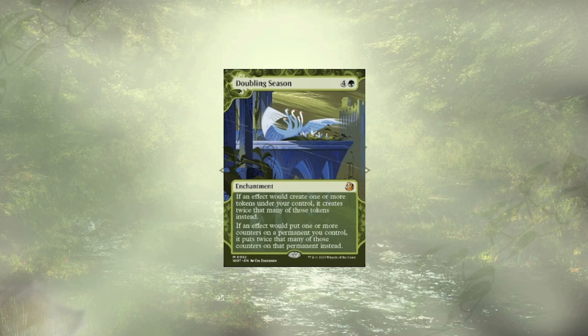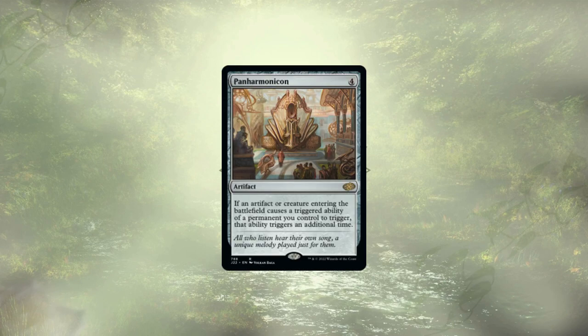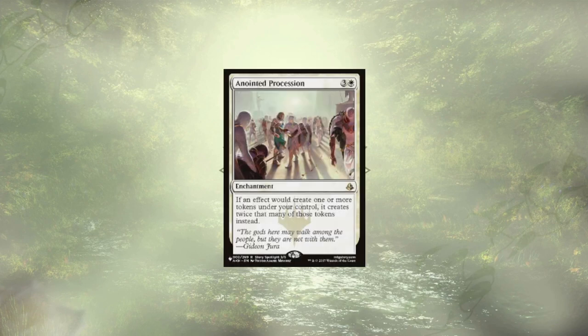Unlike Primal Vigor, with Doubling Season we're the only ones getting to take advantage of it, and it's putting in double duty hitting both tokens and counters. This next effect isn't doubling our tokens per se, but it is doubling our ETB effects — that's Panharmonicon. We're talking extra cards, extra food, extra clues, treasures, counters of any kind, creature tokens — you name it, we're doubling it. Definitely an all-star in the deck. We also have Anointed Procession to double up our token production, and all of these doubling effects stack, leading to massive amounts of new tokens on our side of the field.